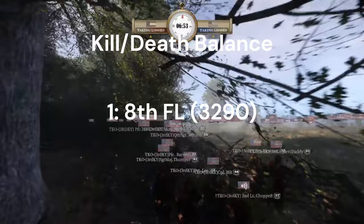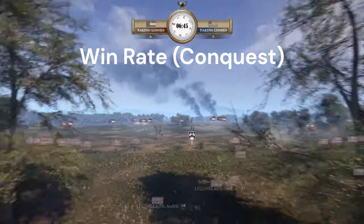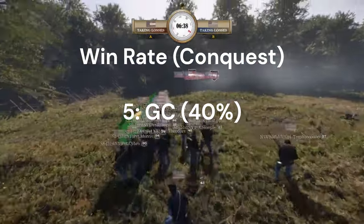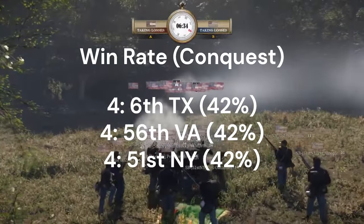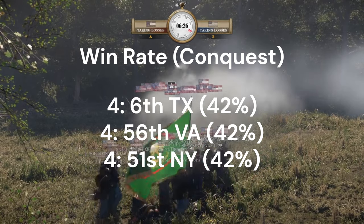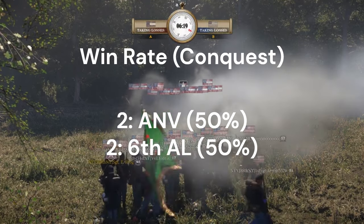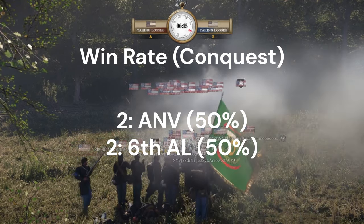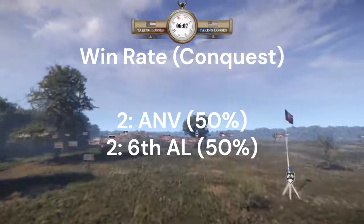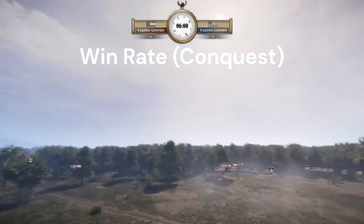First place in KD goes to the 8th Florida with 3,290 more kills than deaths. Moving on to percentage wins per mode — conquest: fifth place is the German Corps at 40%. There is a three-way tie for fourth between the 51st New York, the 56th Virginia, and the Sixth Texas all at 42%. Third place is the 18th North Carolina at 43%. Tied for second at 50% are the ANV and the 6AL, a subordinate of the ANV. The winner for conquest is the AGL with a 62% win rate.